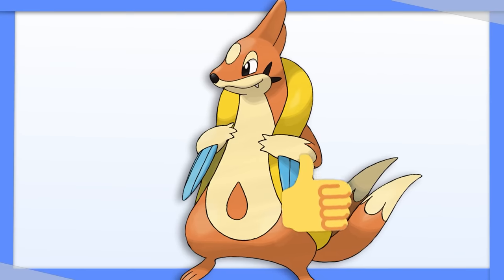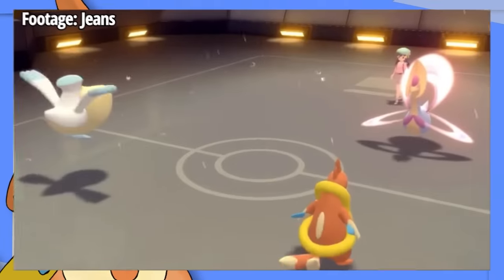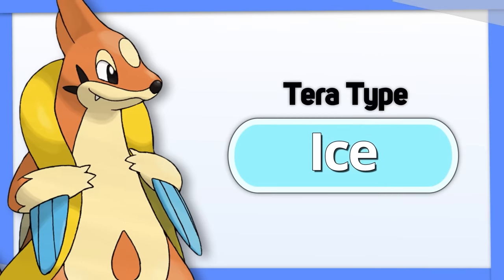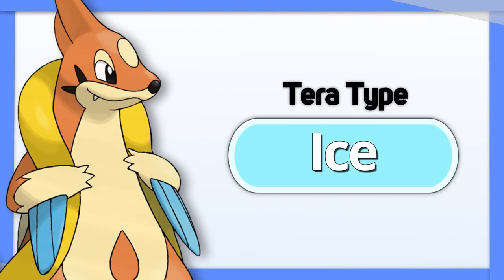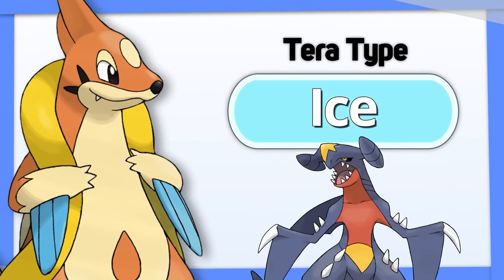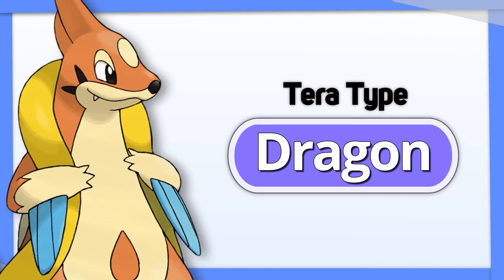Floatzel might actually be good if it didn't have such poor defense stats. It's fast and it can hit hard, especially in the rain. Tera Ice can take out scary Grass types and helps with types your other teammates might not be able to handle, such as Dragon. You can also Terastalize into Dragon for a more defensive option.